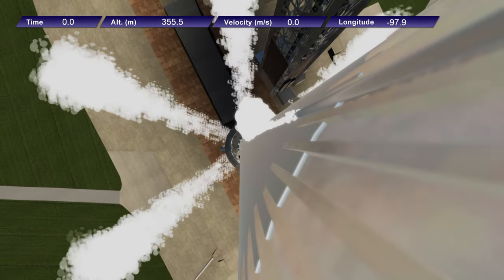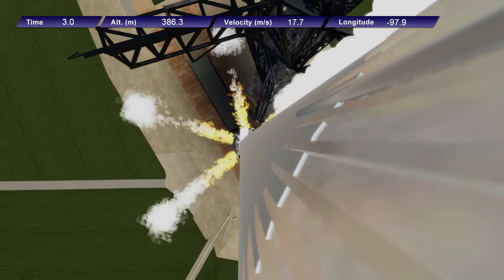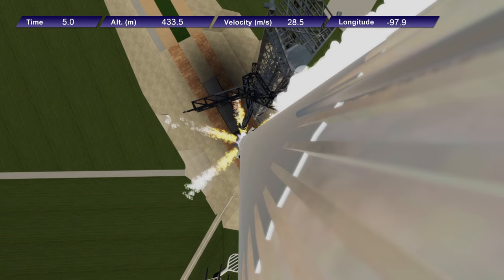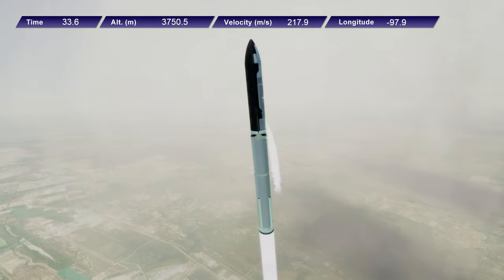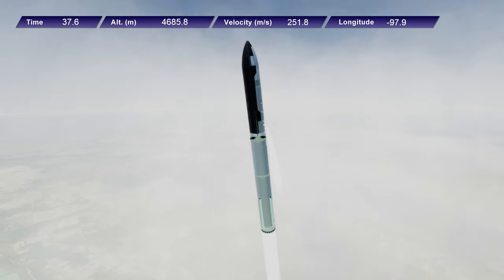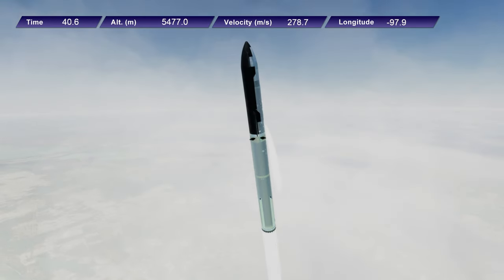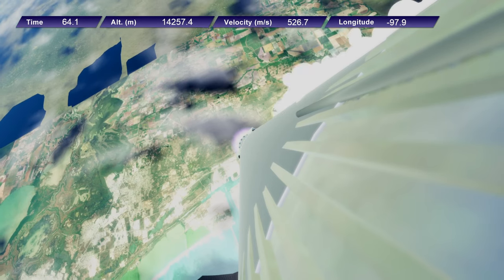Here we go with launch. The dialogue at the top showing the details — time, altitude, velocity, and longitude — are outputted by KSP Logger, a mod maintained by LinuxGuruGamer. And here we are going through the clouds. This is of course in Realism Overhaul with Real Solar System, and I'm also using RSS Reborn, though not volumetric clouds.